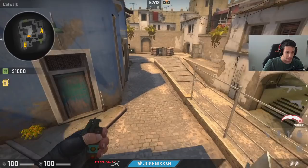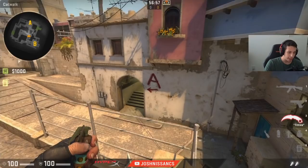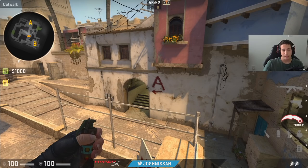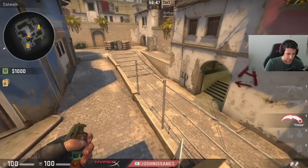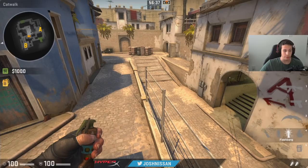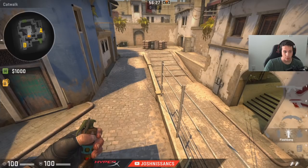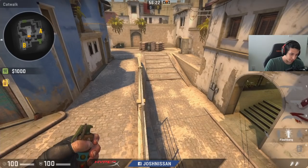This serves a number of purposes. If you're able to control mid, get into ladder room, control connector or window room, you've got map control. You're able to control CT rotations, dictate the pace of the game, cut off rotations, do flanks, and run four-one splits. It really grants you options in terms of what types of strategies you can run. The CTs will also fight you for this because mid control allows them to do fast rotations.